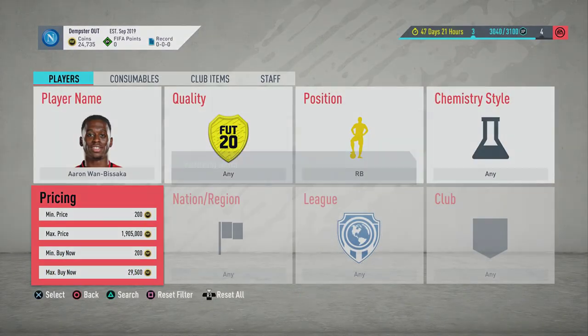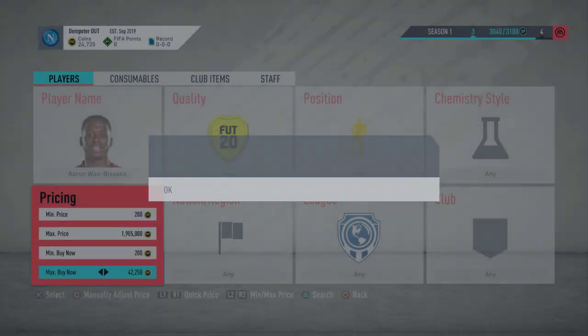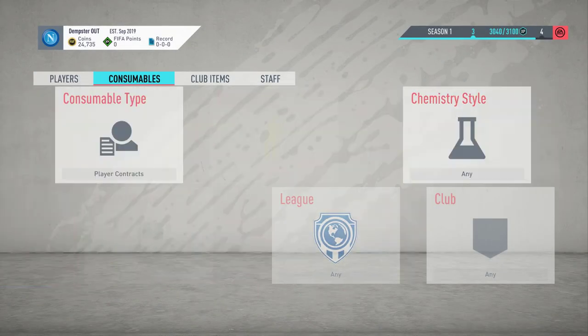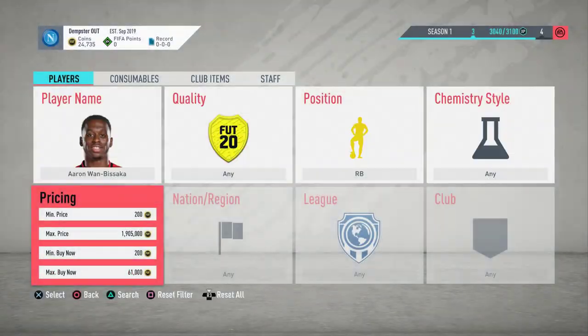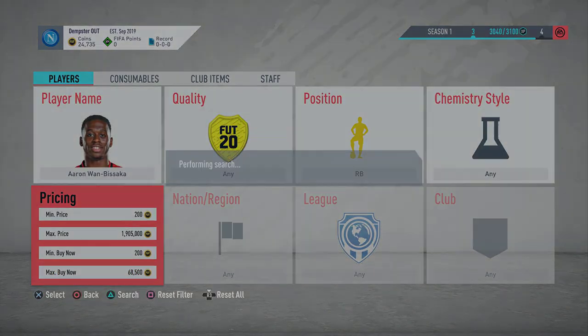Once again, Wan-Bissaka is extinct no matter how high you go, and you can get him for 10k. He's another one you can obviously hold onto and wait for his price card to change, which hopefully will change tomorrow. If it does, trying to get a couple of cards like this — maybe one or two — just to hold there and double my coins at least.